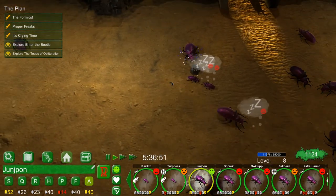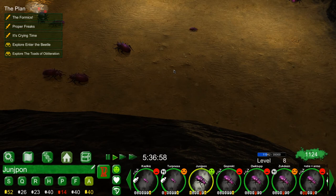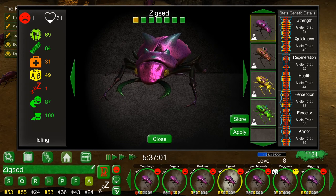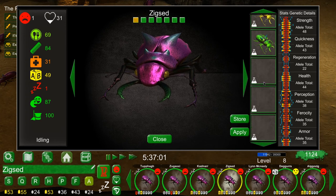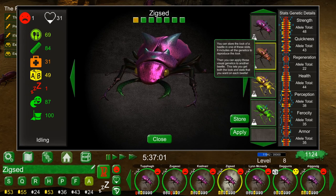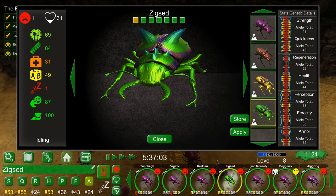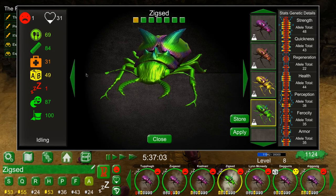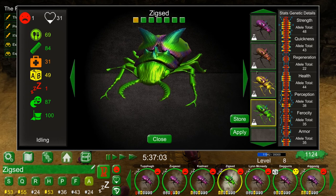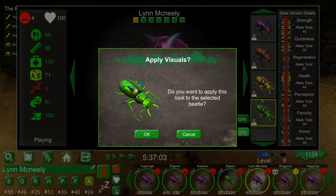Another new thing to talk about is my purple army. You may be wondering why every single beetle I've got is purple — that's because of one of the new features: beetle visuals. If I click on a beetle, you can see there are blank slots where you can store visual looks and restore them. I've got a purple one stored, a reddish one, a yellowy one, a green one. If I want to change one to green, I can do that — there you go, he's lovely and green. You can also change the viewing angles at the top now rather than using arrows.